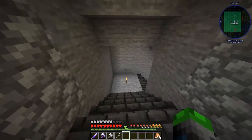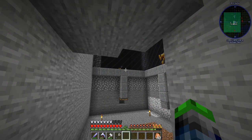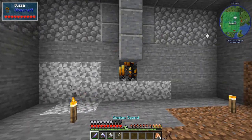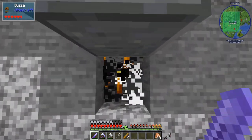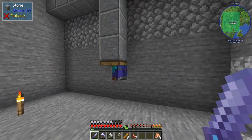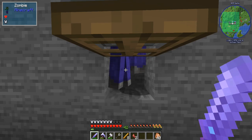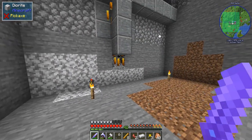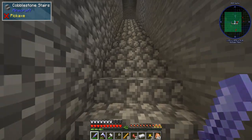They keep breaking my doors, but we built this staircase going down, and we did set up the zombie portion. There are some bugs, but we come down here and kill the blazes and the zombies and we get the materials. The zombies are here now, which just allows us to get rotten flesh whenever we need it. It's amazing. I highly recommend the system.